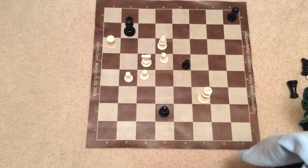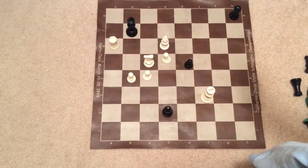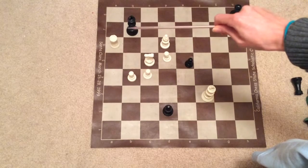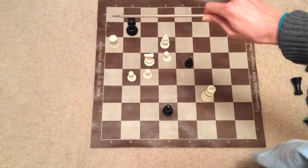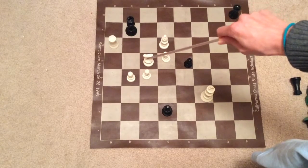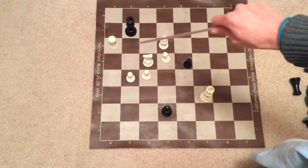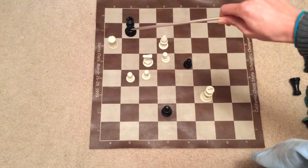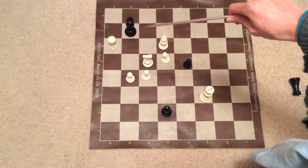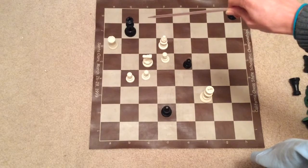Okay, so it is Black to move, and again the only move is to move the king to C8. Notice that this Black king can't go to A8 or A7 because of this rook. It cannot take the castle because of the knight. This king also can't go to the B6 and C6 squares because of this rook, and it can't go to the C7 square because of this bishop. So, I'm going to go ahead and move the king to C8.